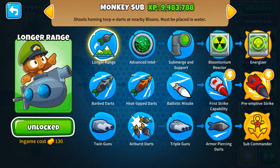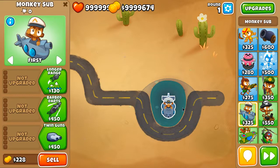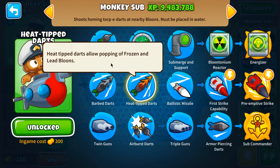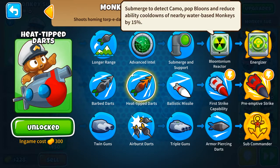Regarding lead popping power, the easiest way is with the second upgrade in the middle tree, which allows you to pop both lead bloons and frozen bloons. You can also pop lead bloons with the fourth upgrade in the first path, which says 'pop bloons' — so with that upgrade you can pop lead bloons as well.